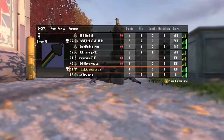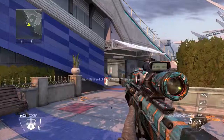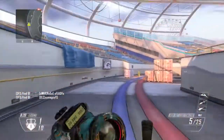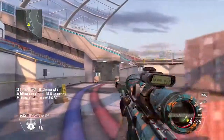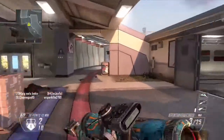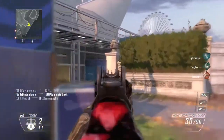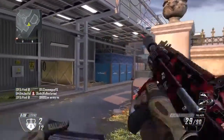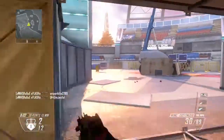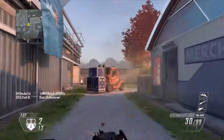I only got three of the new camos — the ones I thought I'd like. This third one I've got on an MSMC and I'm not sure what it's called — it might be Raiders, I don't know. It reminds me a little bit of Red Tiger. Here's ADS, here's reload — it looks good to me, doesn't stand out a ton but I definitely like it.